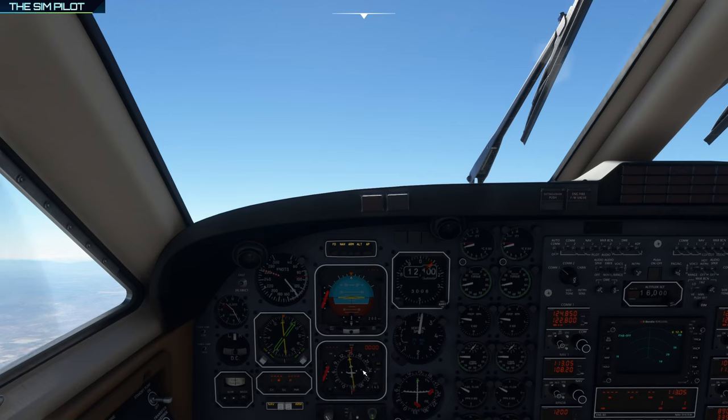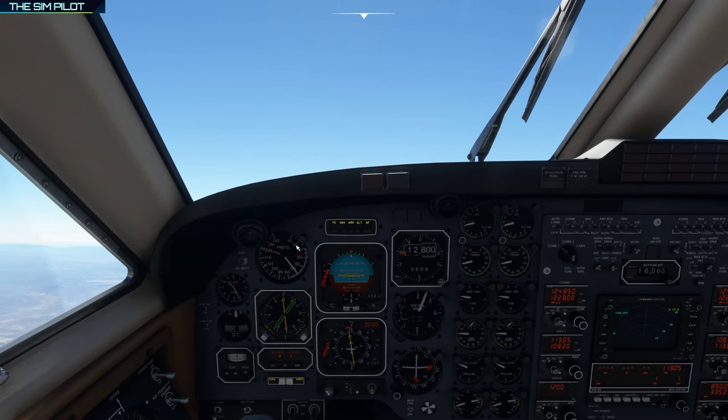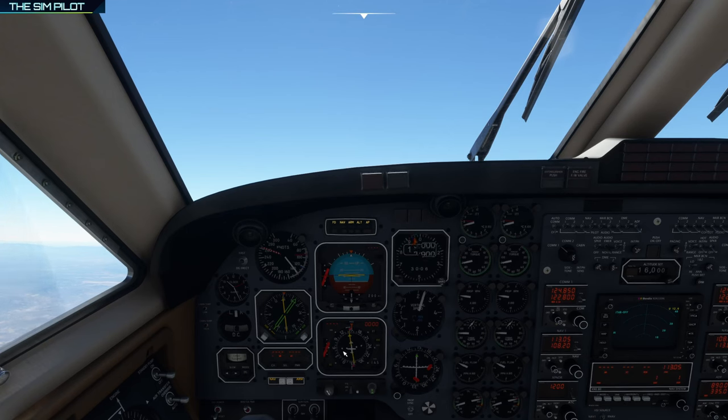Just watching the needle now. We are coming up to that VOR and this needle is going to flip. We are receiving the signal and coming up close. This needle has already moved, and when we are overhead and passing over the VOR, you'll see this needle flip backwards. That's when we set the course to 109.